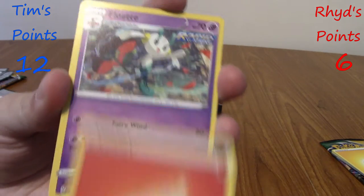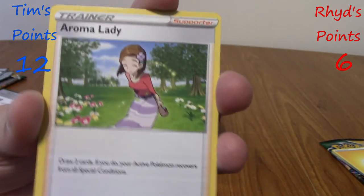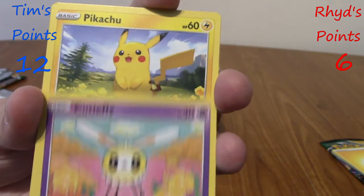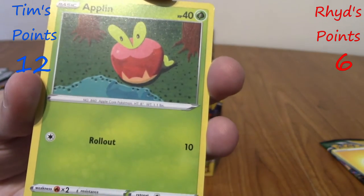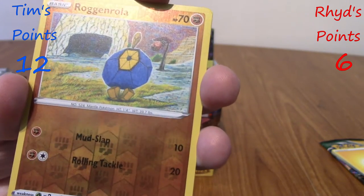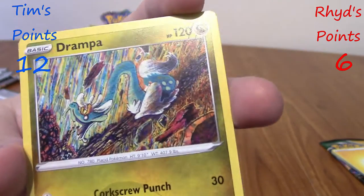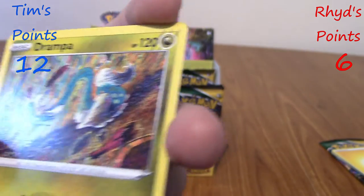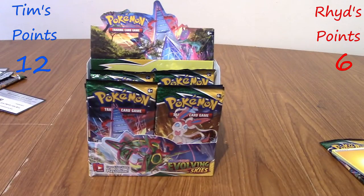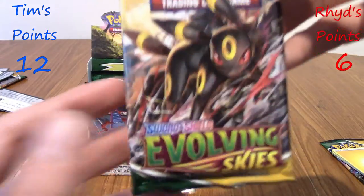We've got a Fire Energy, a Rapid Strike Floette, Boltund, Aroma Lady, Cosmoem, Eevee, cute Cutiefly, cute Pikachu, Applin — that's the first one we've seen. That's a Rare Common. Reverse Roggenrola. And Drampa with the crazy art — zero points, but man, I like that art. It's kind of rare to see Drampa portrayed this way rather than goofy or majestic. Really digging it.